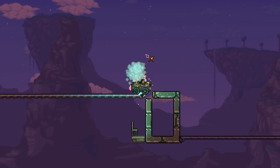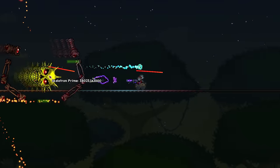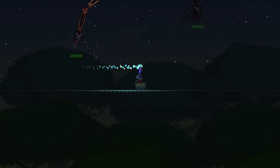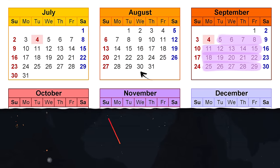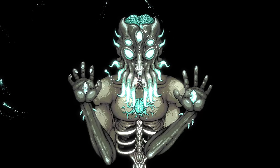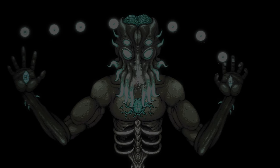Our final goal for these streams was to beat Skeletron, since after beating him you unlock wiring, teleporters, and booster rails. Combined, these tools basically trivialized no-movement runs, and post-Skeletron no-click would essentially just be an uninteresting rail cheese simulator. We didn't want to spend too much time torturing ourselves, especially with school and college applications looming, so we settled on this shorter goal.